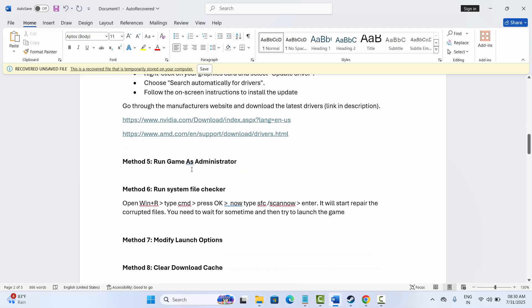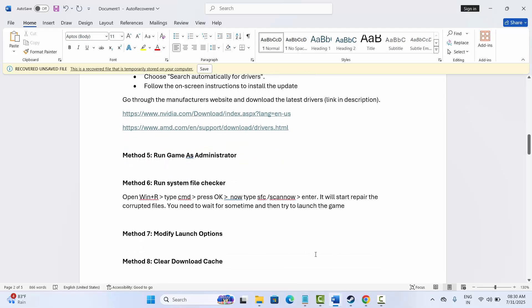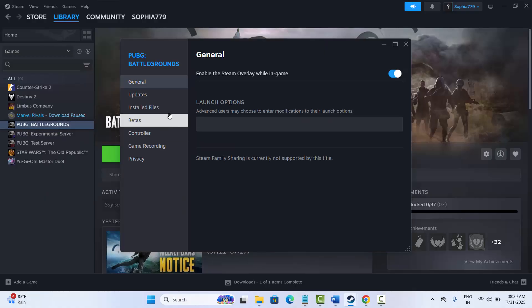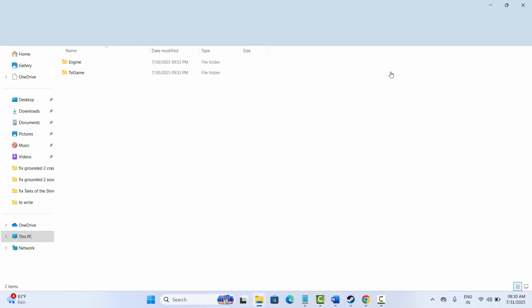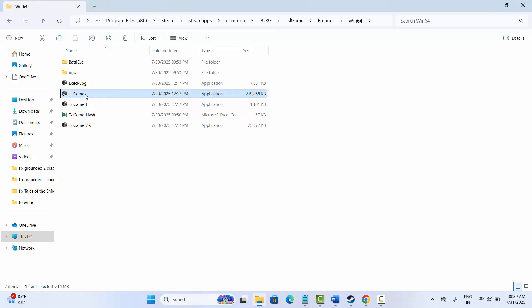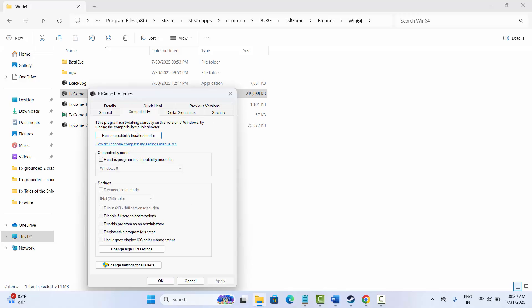The next solution is to run the game as administrator. For that, go to Steam, under the library section select your game, right click on it and select Properties. Go to the Installed Files tab, click on Browse — this will open the folder where your game is installed. Click on TSLGame, go to Binaries, then Win64, and here find the TSLGame application. Right click on it, select Properties, click on Compatibility, check Run this program as an administrator, then click Apply and OK.